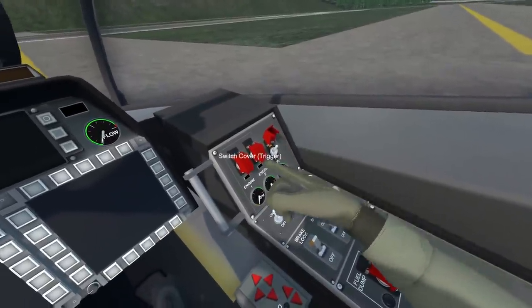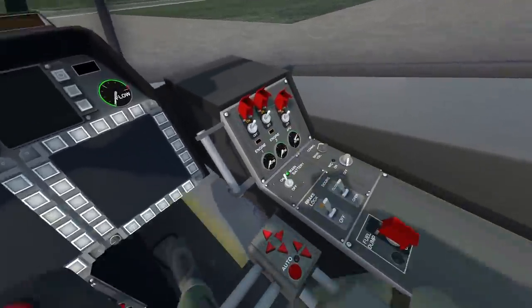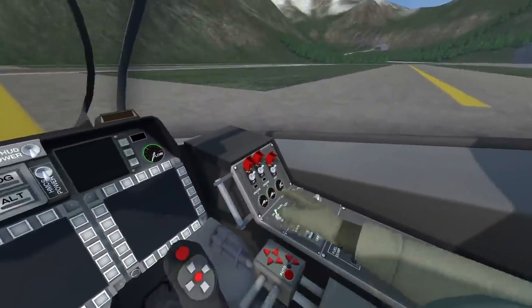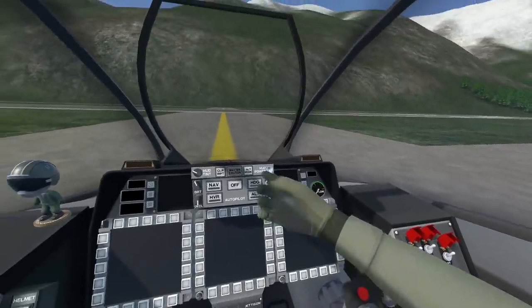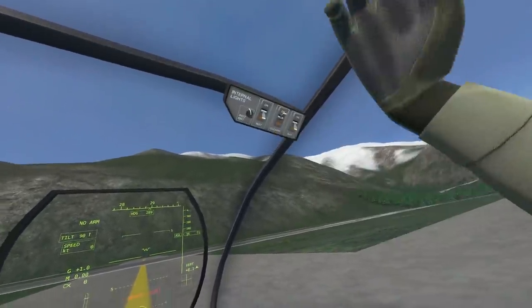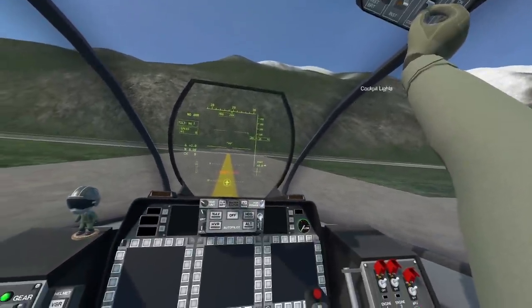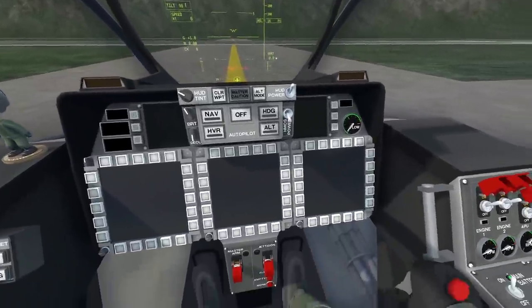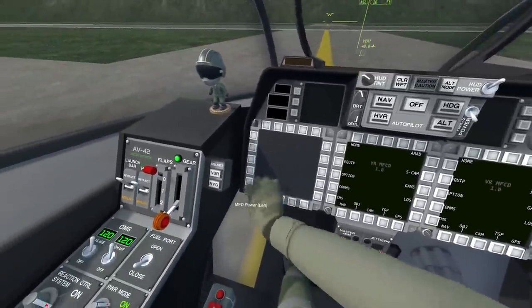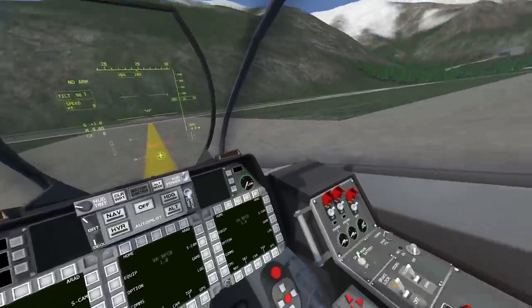So I've got APU turned on here, so that means Engine 1 and Engine 2 are ready to go. Let's wait for them to boot up, and then once they have, we can turn the APU off. In the meantime, let's turn the HUD power on. I'm also gonna turn on the cockpit view now — you don't really need to do this, but I like to keep it nice and bright for the sake of the video. Not a professional pilot, barely know what I'm doing.